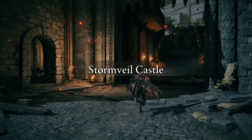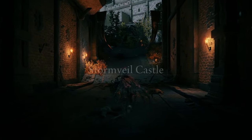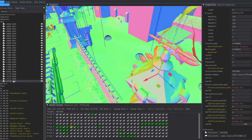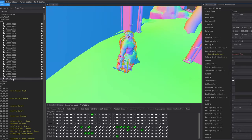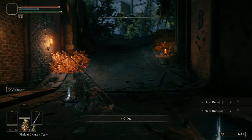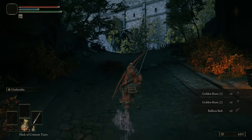Normally going through the main gate at Stormveil Castle can be a bit dangerous — you're greeted with ballista fire six steps into the place. In DS Map Studio the ballistas count as their own separate enemy entities, so they were removed. Now there's no danger that exists in the castle besides falling off the edge somewhere and Godrick.